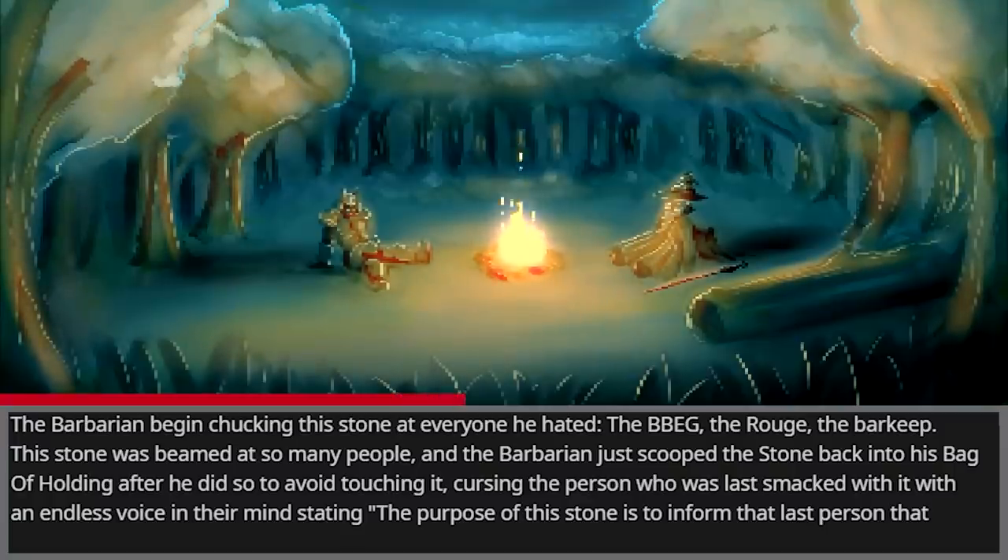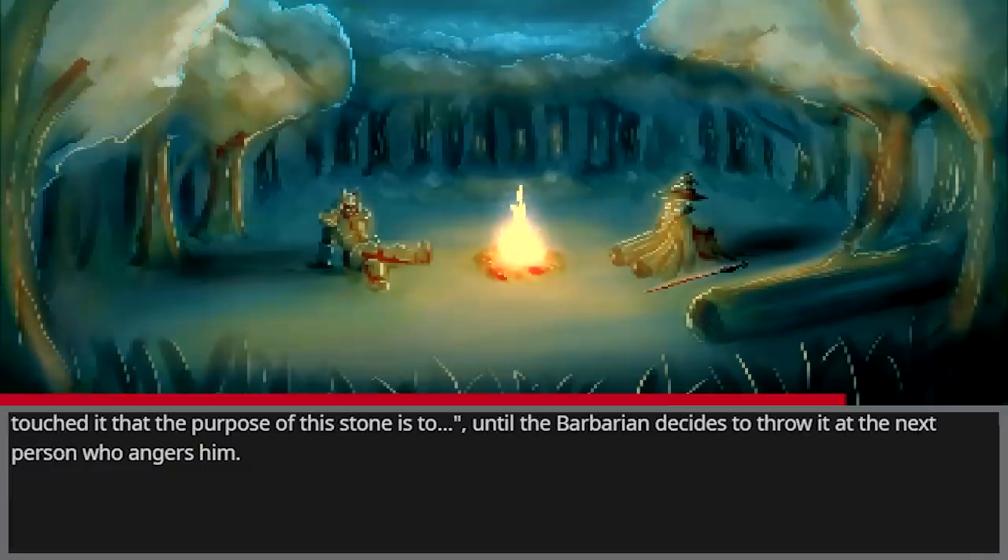The barbarian began chucking this stone at everyone he hated — the big bad evil guy, the rogue, the barkeep. He would scoop the stone back into his bag of holding after throwing it, cursing whoever was last smacked with it with an endless voice in their mind stating its purpose, until he decided to throw it at the next person who angered him.